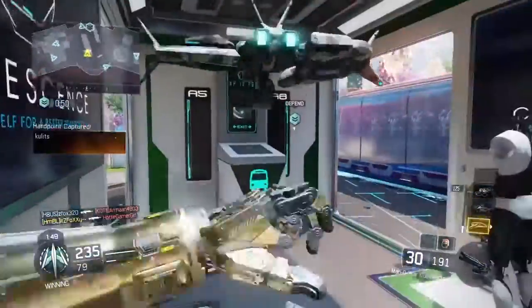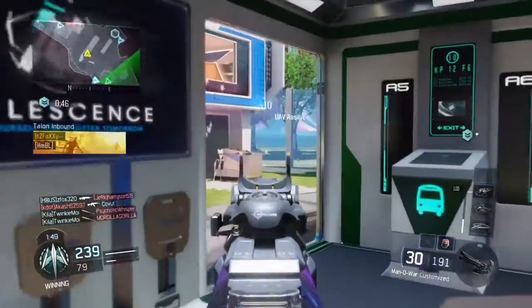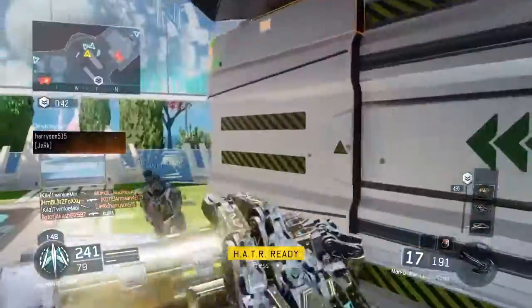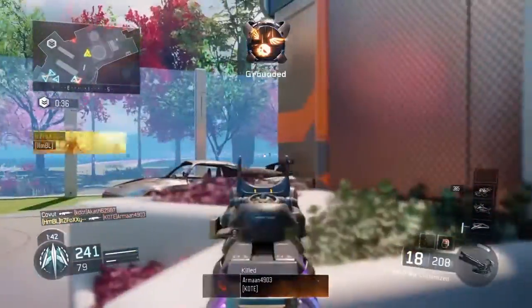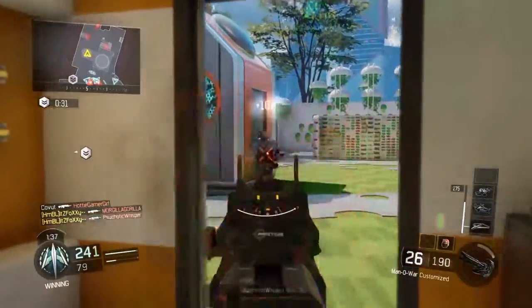If you were wondering what my class setup is: I'm using an ELO sight with a quick draw grip and fast mags. I'm also using a frag grenade with a Scythe, and my score streaks are the UAV, Talon, and Hater.